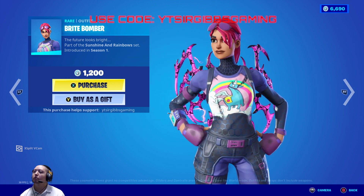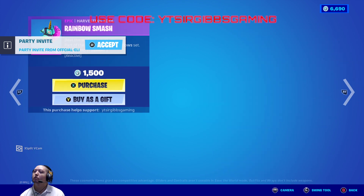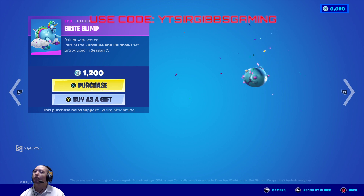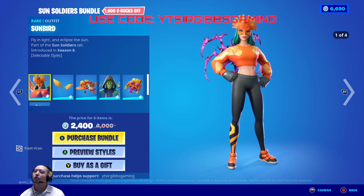Got Bright Bomber back in the shop - twelve hundred V-Bucks. Got Bright Gunner - fifteen hundred V-Bucks. We got the Rainbow Smash pickaxe - fifteen hundred V-Bucks. The Bright Glint - twelve hundred V-Bucks.